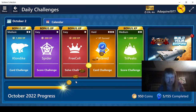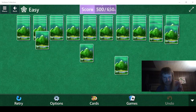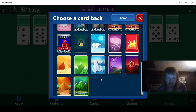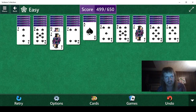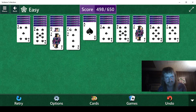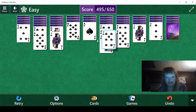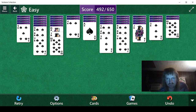That was brutal, no question about it. We need to earn a score of 650. Let's change the card backs real quick — I didn't even think about that when I was doing Pyramid. Ace, four, three. We have two 10s and we can put the two 10s down.